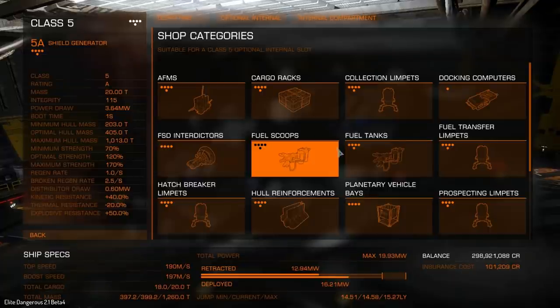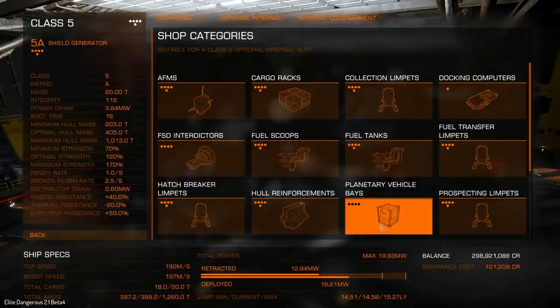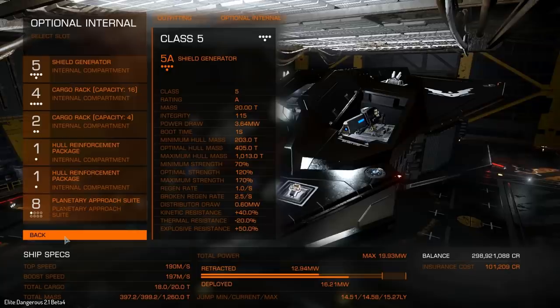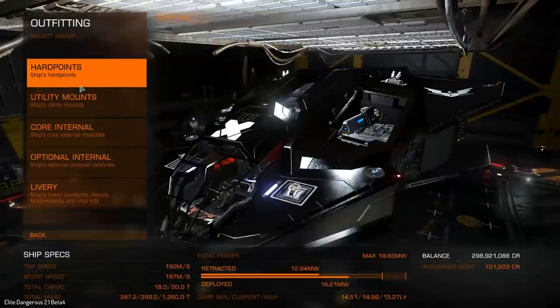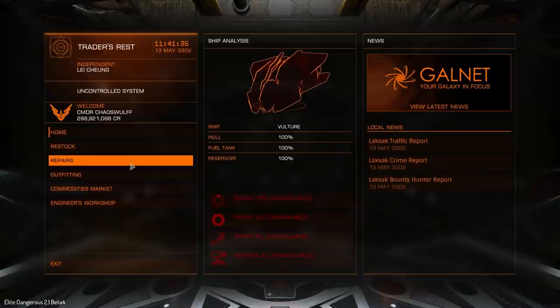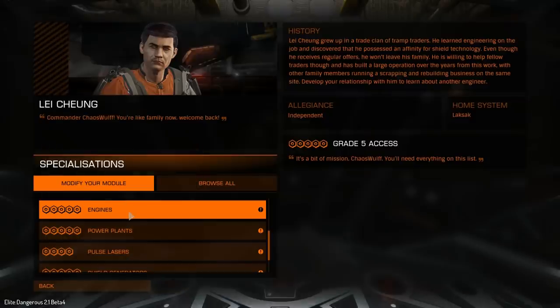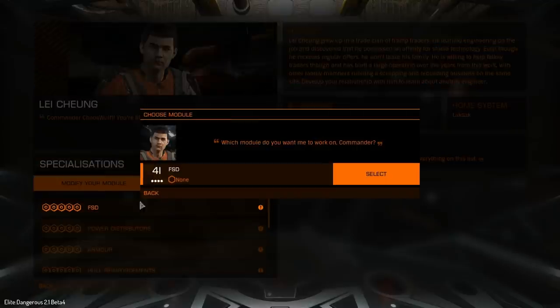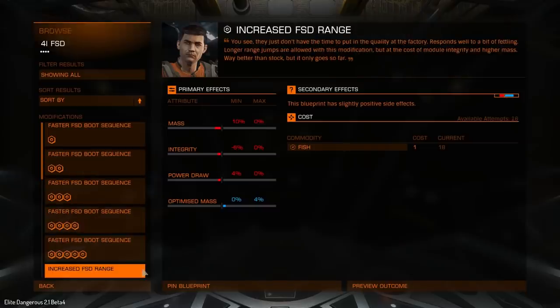I'm not going to do that though, because I still need the power to put in a shield cell bank — I've still got the cargo racks in there. But what I'm thinking about doing is actually going and upgrading a bit more in the Vulture and just seeing what we can get out of it. We can upgrade the engines, we can upgrade the frameshift drive — let's try that one and see how far we can actually get this thing to go.